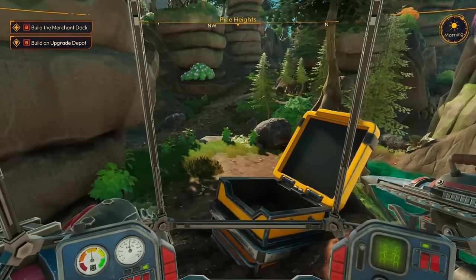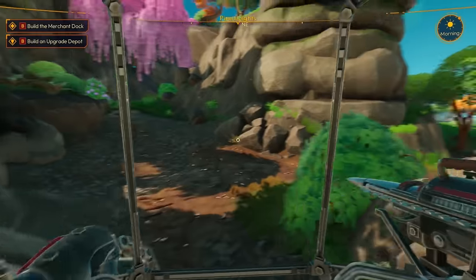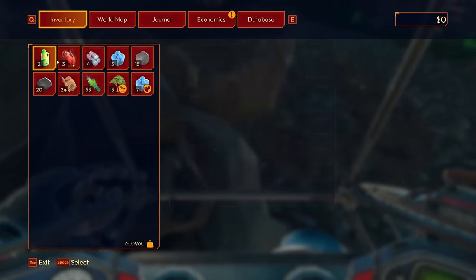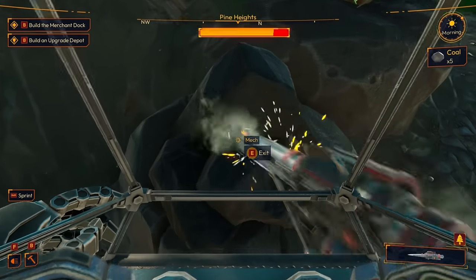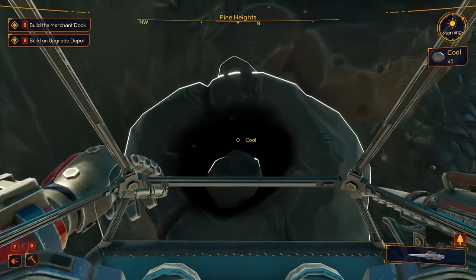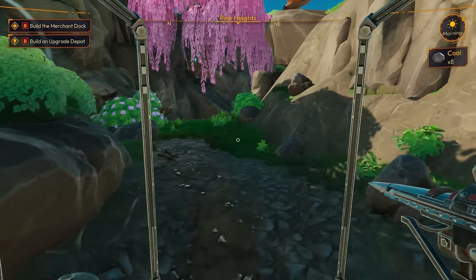I wonder what happens if we go in the water — I don't think we can. Oh, we got some coal here. Oh no, I'm over-encumbered! Let's grab this coal node; I need to drop stuff off in my chest.